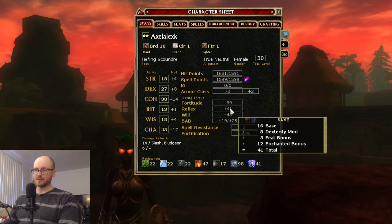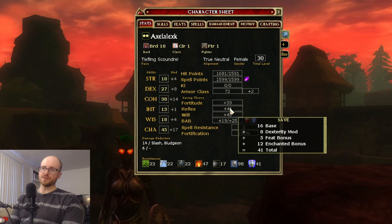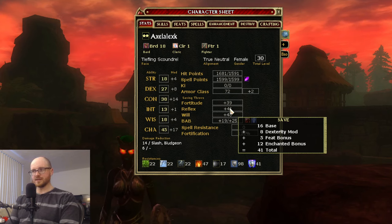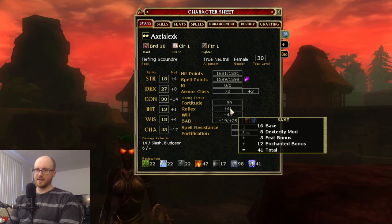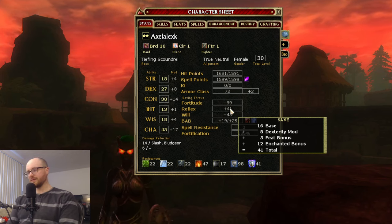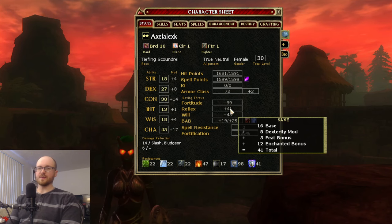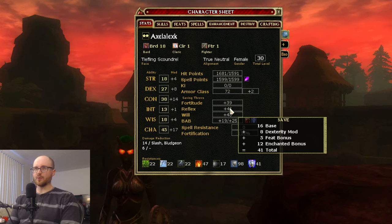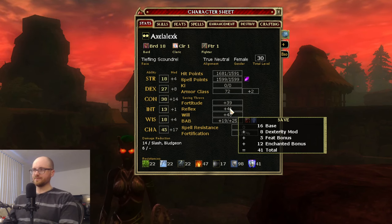Reflex saves are very important in DDO — not just because traps are based on a Reflex save, but many spells are too. For example, if an enemy caster throws a Fireball at you and you have a sufficient Reflex save, you take half damage instead of full damage. Certain feats like Evasion make it so that when you make that save, you take no damage at all instead of half. Reflex save is based off your Dexterity.